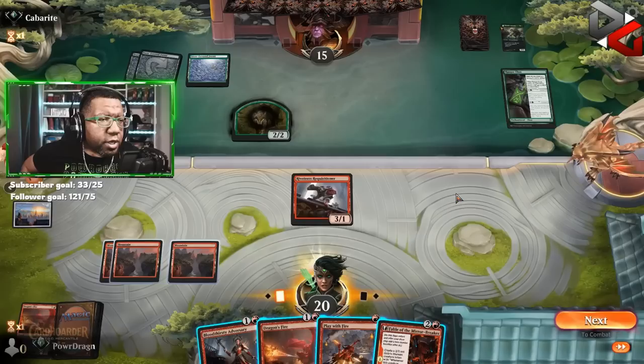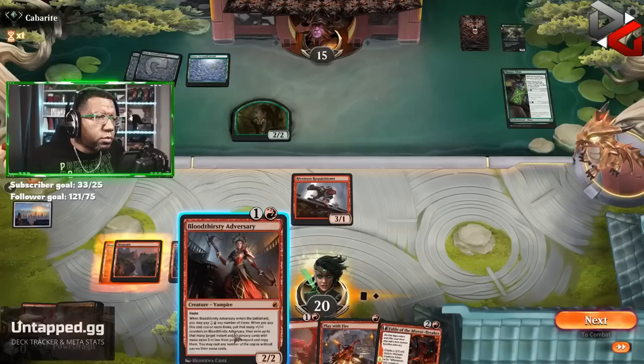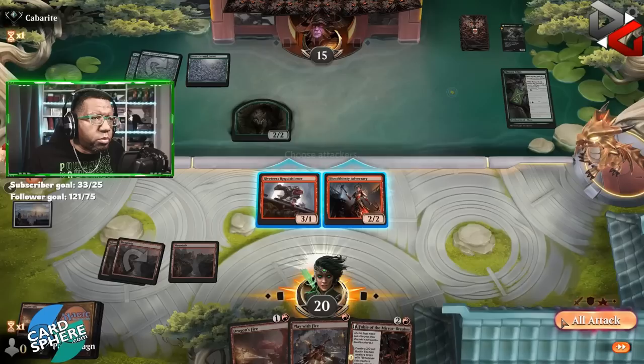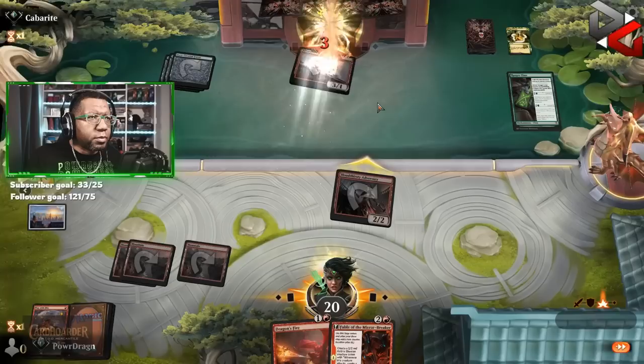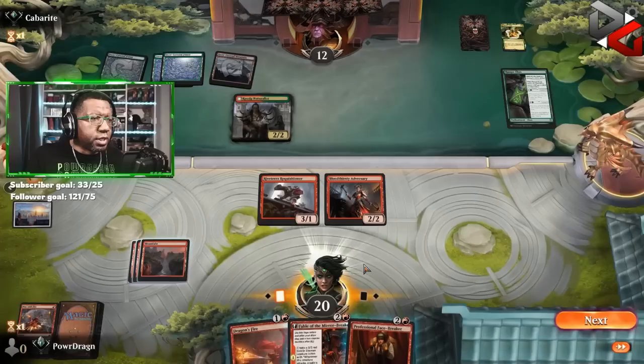There's a good chance they'll be able to protect that. So now it's a question of what do we do here — is it better to play a Fable or should we be going in on the adversary? I think we do this and then we attack, because there's a chance they may try to protect their creature to keep it alive, and then we just shoot it with the Play With Fire instead. I'm kind of into that. Come on opponent, do it — I know you want to. Yeah you do. Alright, that does help a little bit. Oh, they've got red mana — okay, I see what we're doing.